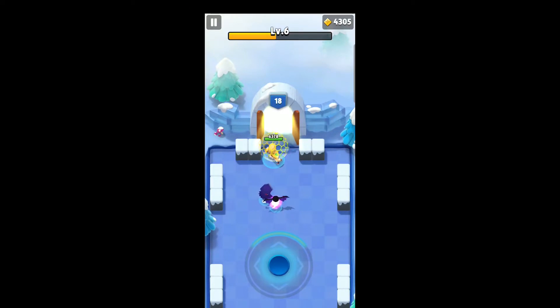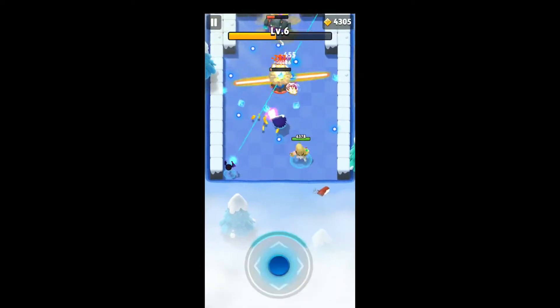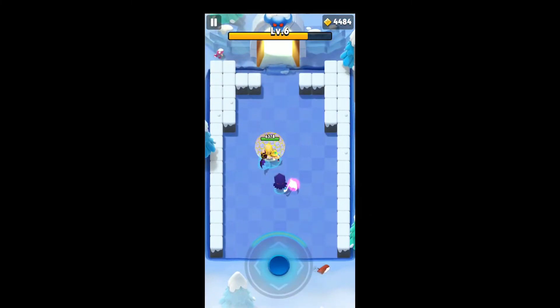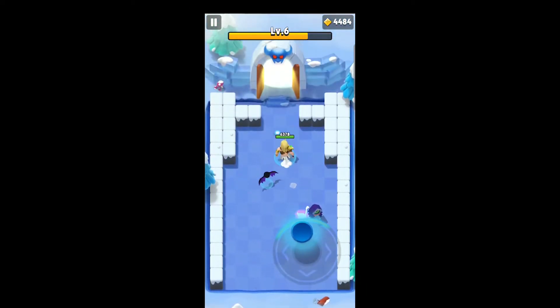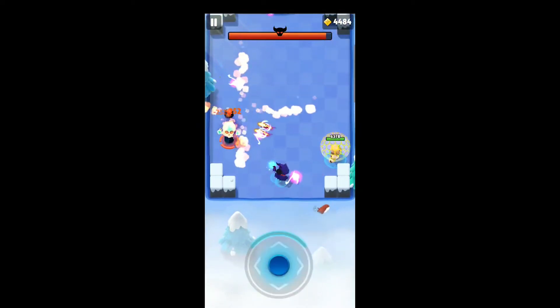A new ring creature just showed up. It's only difficult when there's multiple in a room or when you're dealing with all the other projectiles. It creates a slow pulse spiral of small projectiles that can blend into the background, so be careful. Try to position yourself so that you can hit multiple enemies at once — aim for the enemy in the back but make sure you're also hitting the ring creature in the process.